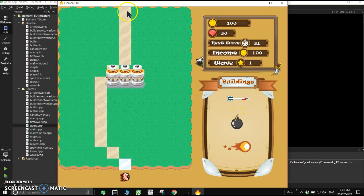What makes this one unique is the A* pathfinding for the enemy to follow. You can click and it will follow the shortest path to the finish line. Here we have your gold, lives, and time till the next wave comes.